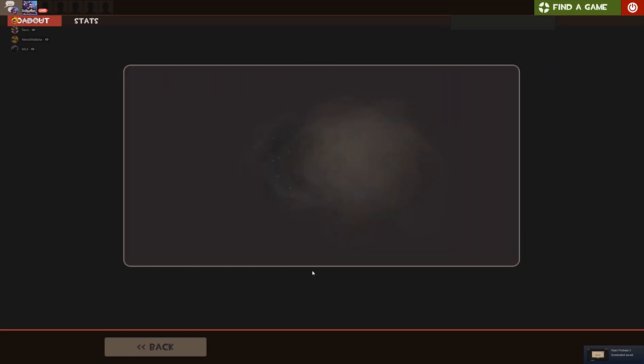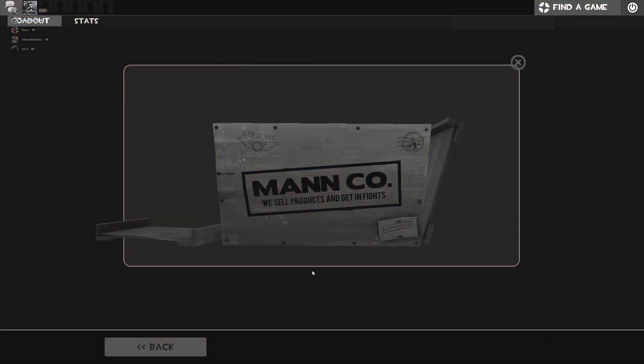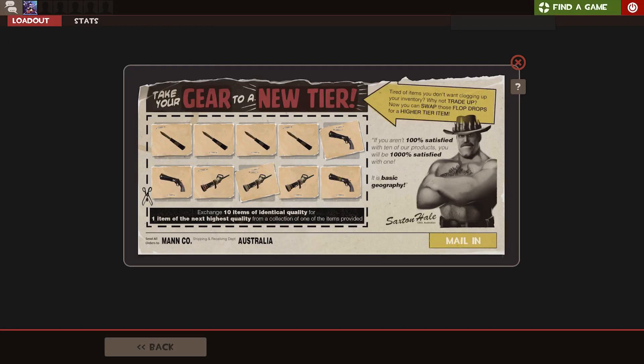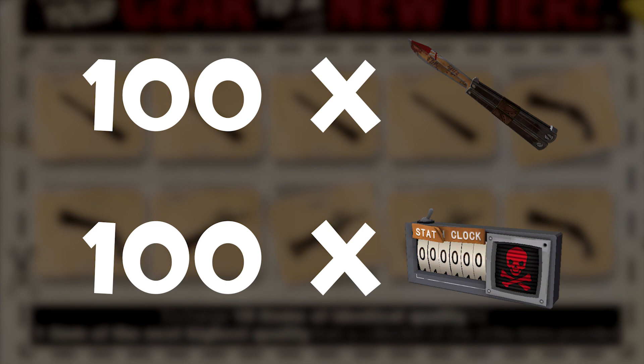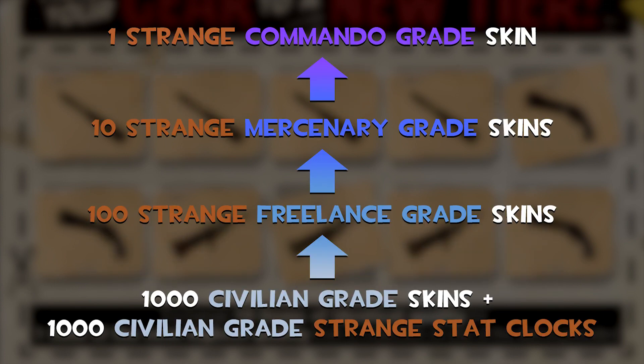Go go go rangers! So super quick for anyone that doesn't understand what's going on here. This is a 100% strange field tested gentleman skin commando trade-up. Each one of these 10 skins are made up of 100 civilian grade gentleman skins comboed together with 100 civilian grade stack locks. So in total you're looking at 1000 civilian skins being comboed together into a single commando skin.